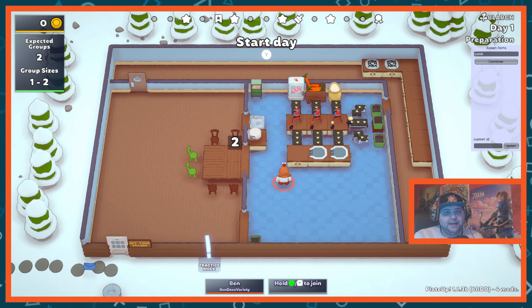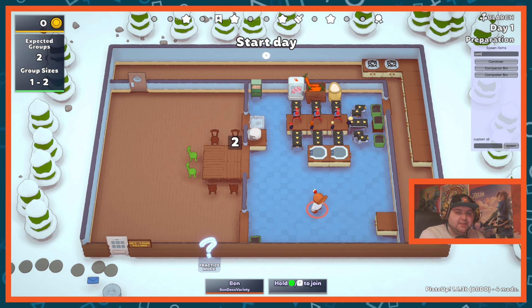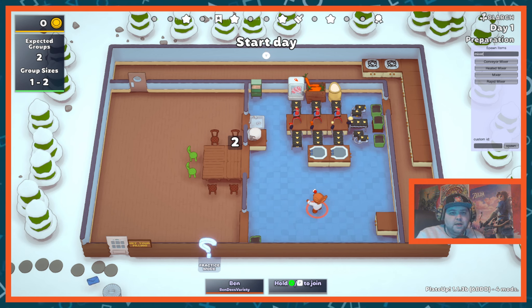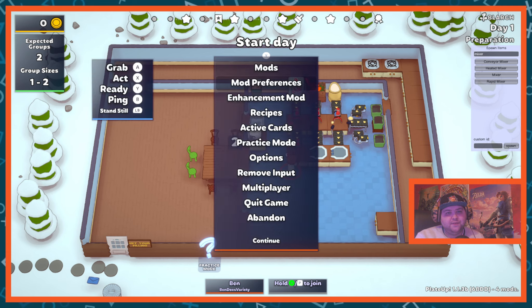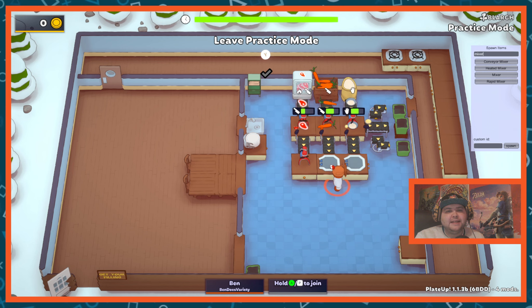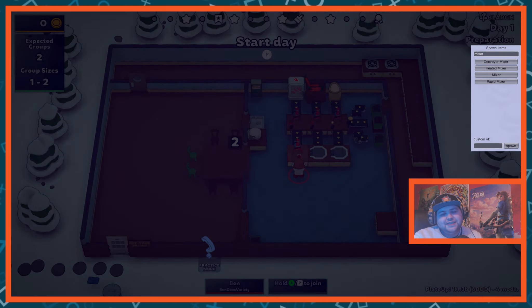What we can do now is add another rapid mixer. We can shorten the system by placing another rapid mixer here so that when everything combines, it automatically gets chopped immediately. In practice mode you can see: once all the ingredients are done combining, they go straight into this mixer and it starts chopping — and there are our dumplings. But we're still not done because we still need to cook them.